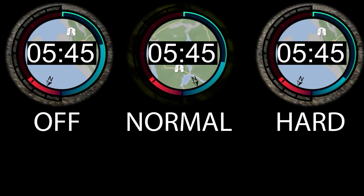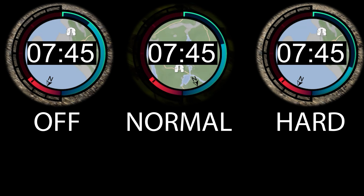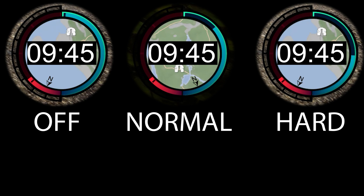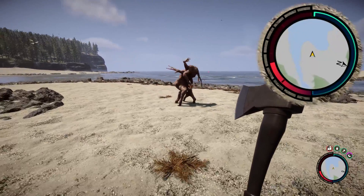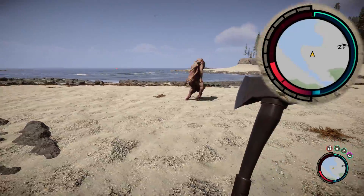So what does this mean? Well, it means that if you're playing with this off, your stamina will regen to 100% from zero in 10 seconds. On normal, it makes your stamina regen about 33% slower, but on hard survival it's 100% slower. So from zero, it takes 20 seconds for your stamina to regen fully. If you're ever in a fight and you have no stamina, here is probably why.